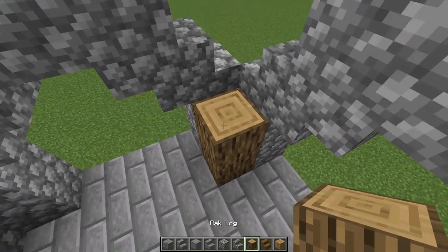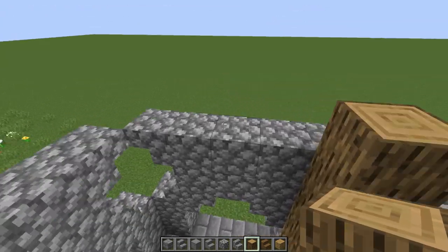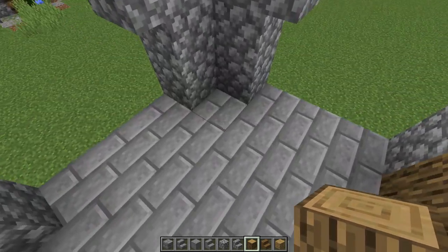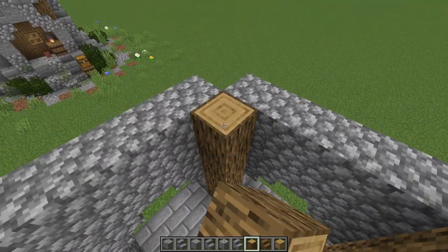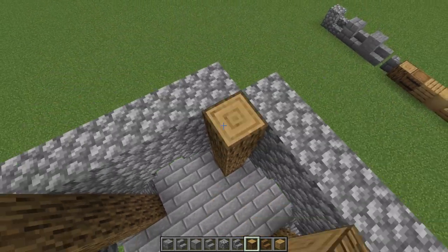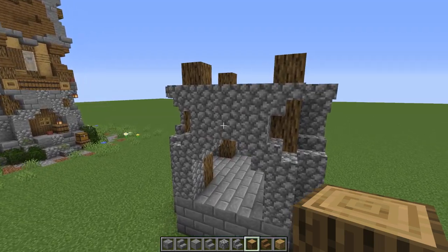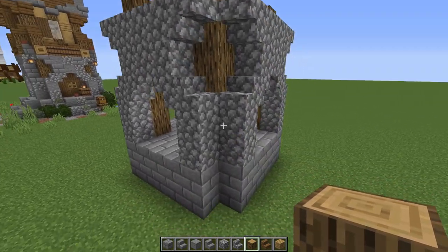Next, down in the center on the little corner bit between these two sides, we put a log and go up six blocks on each corner post — one, two, three, four, five, six — repeating that on all four corners. Before we keep going, I want to texture this a little bit.